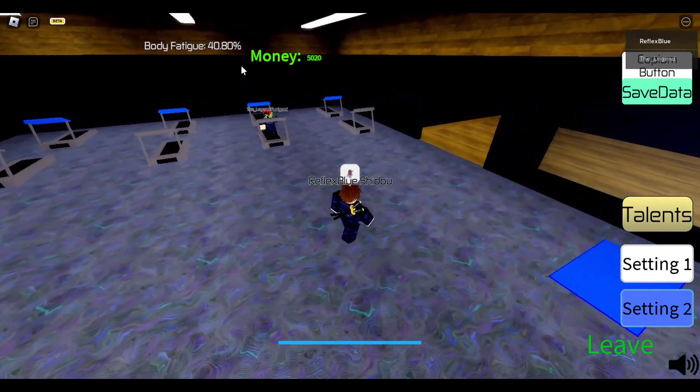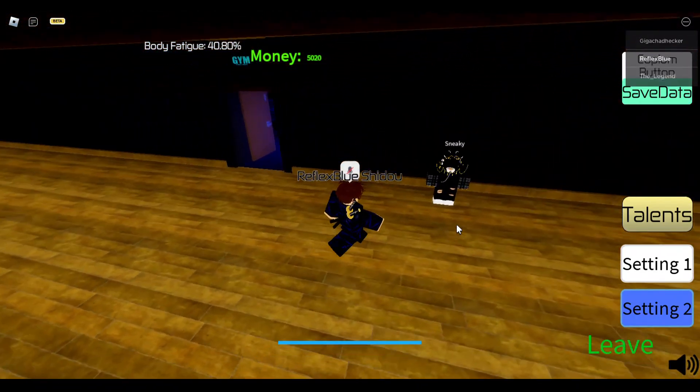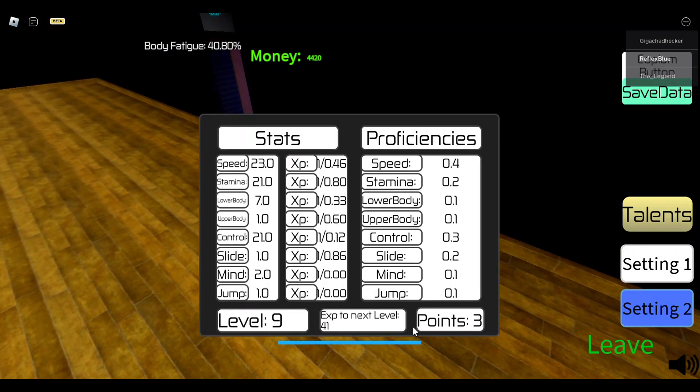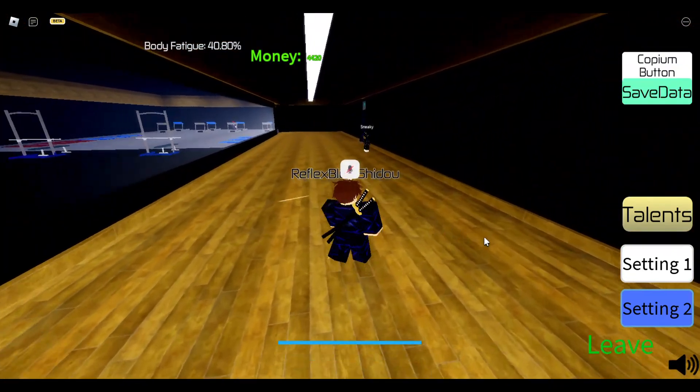Your body fatigue can go to 100, and the Trello says it'll go to 100 and then go down by itself - I'm not sure exactly how that works. You can come over here to this guy named Sneaky and he will show your stats. To gain money you need to play games, and you need to play games to earn money and XP. These are my stats currently - I could put some more in but I'm going to hold off since I need to level up and play some games first.